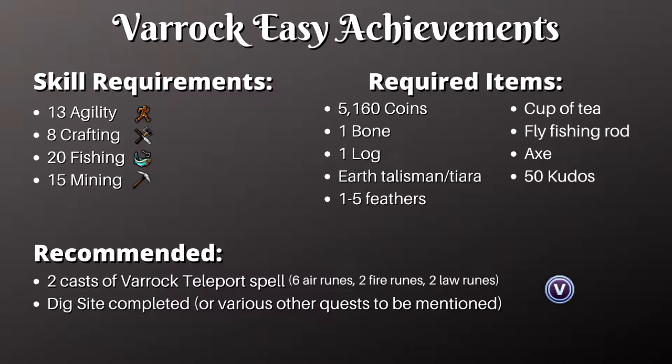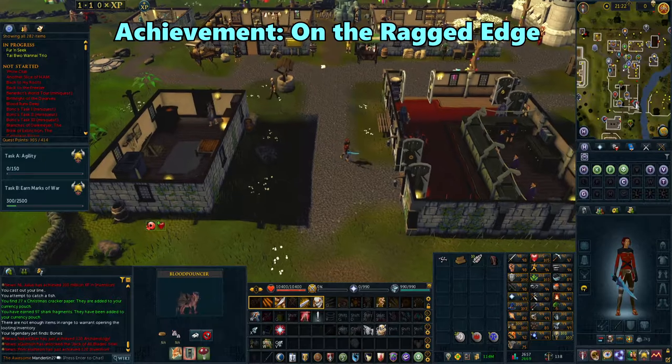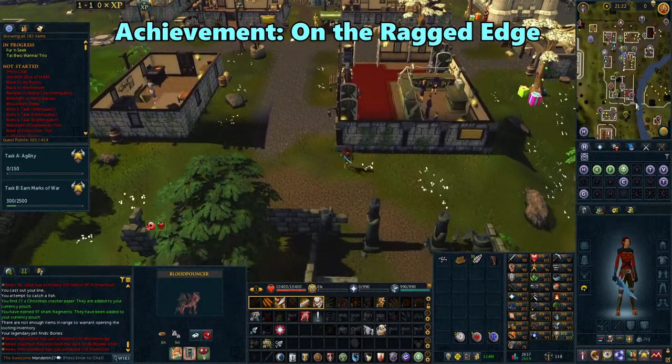For the most efficient path, bring enough air, fire, and law runes to use the Varrock Teleport spell twice. To start, teleport to Edgeville with all of the items you need.